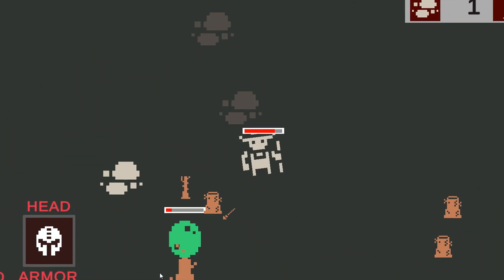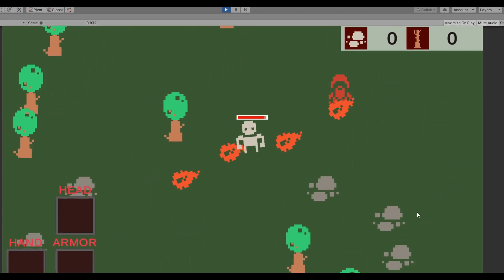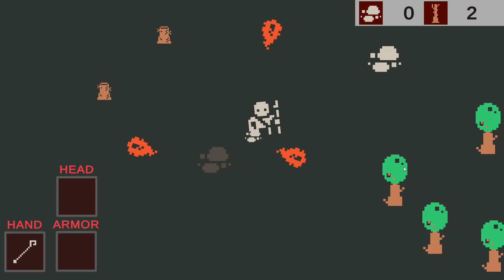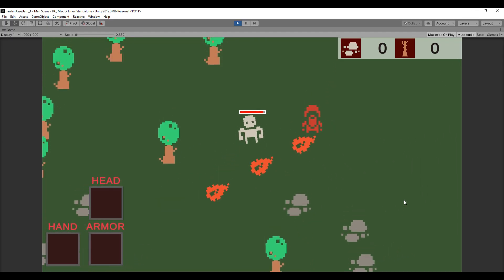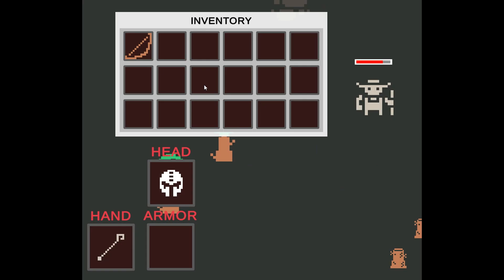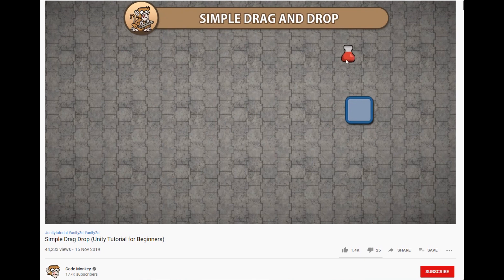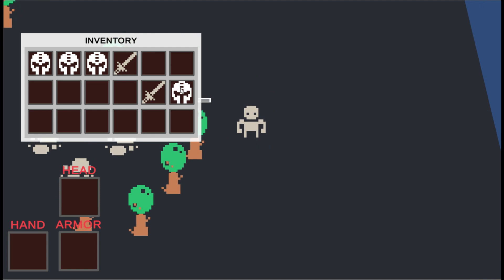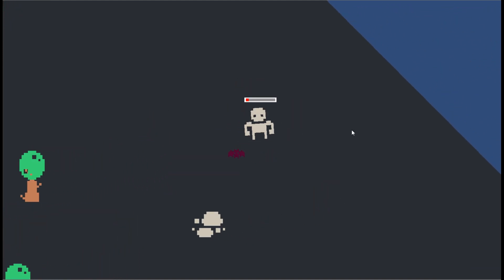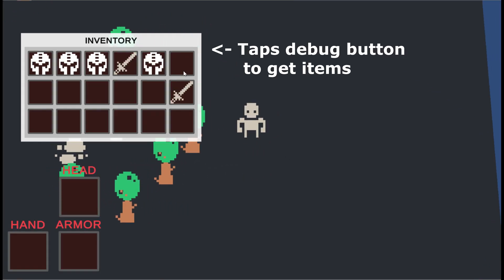I almost forgot to mention this — remember the spell system? The AI for the enemies uses the exact same system to attack the player. So if I made a fire attack, then with the click of a button I can make it so the player can cast it, or the enemies can cast it. I love this spell system. I had never made an inventory system before, so I found a tutorial by CodeMonkey and his approach worked really well — I was surprised how quickly I got it together. By the end of day two, we had added health bars, creatures, a half-working inventory, and a lose state when the player is out of lives. It's almost a game, but there's no game loop, no enemy spawning, and no way to get new items.